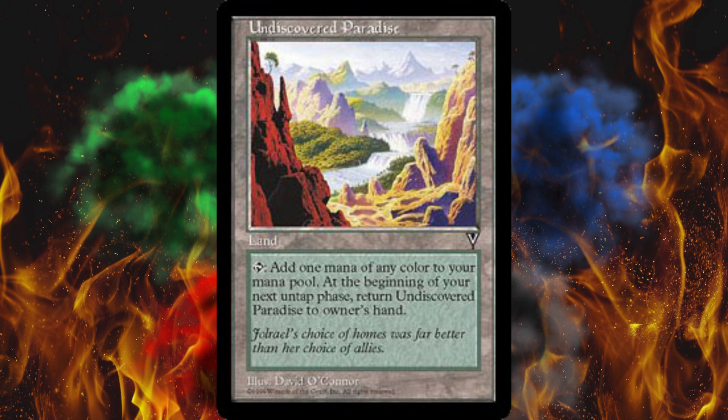Now, obviously your opponent can't stop you from playing it — they can't counterspell the playing of a land, they can't even react to a land being tapped for mana. But if it is in your hand, even briefly, they could technically make you discard it somehow. But almost every card discard ability, especially the ones that let them see your hand first, virtually all of those are at sorcery speed, so they're impossible to play on your opponent's turn within reason. There are a very tiny few exceptions. And honestly, if you think that's going to be a problem long term, just find a way to bring this back out of your graveyard — it's not that hard to do.